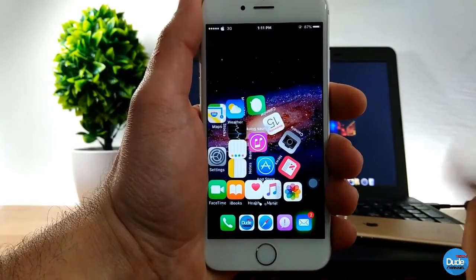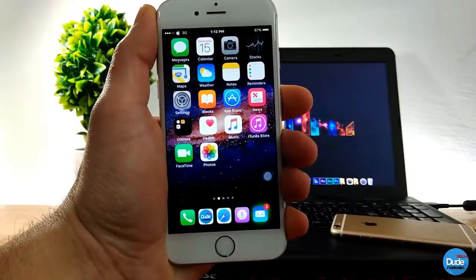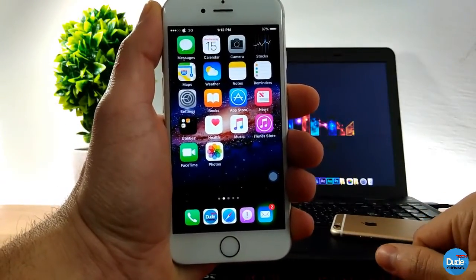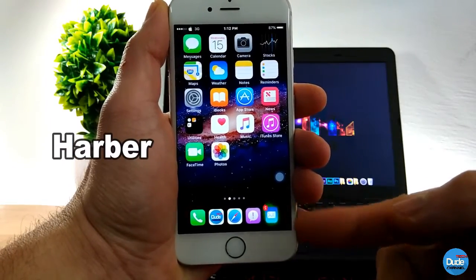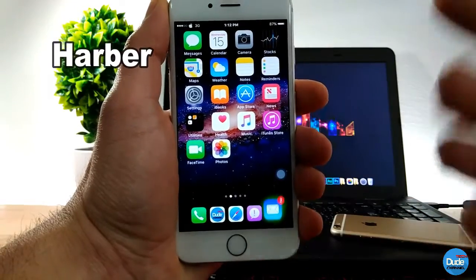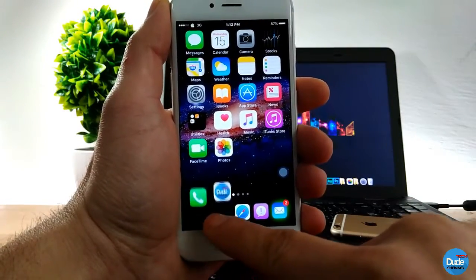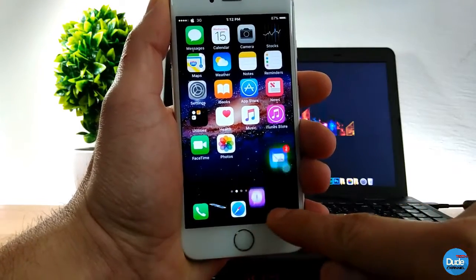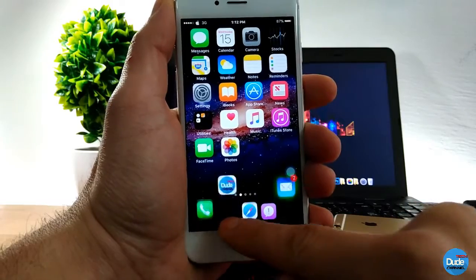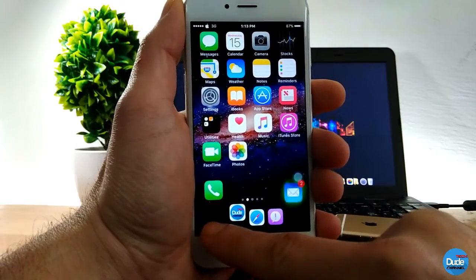Once you tap on your home button, everything gets back to normal. Shake it and it drops — how beautiful is that? Gravitation. The next cool tweak is Harbor. As you can see on my dock I have five icons. What Harbor does is make them bounce and wave, and you can make every single one pop up.